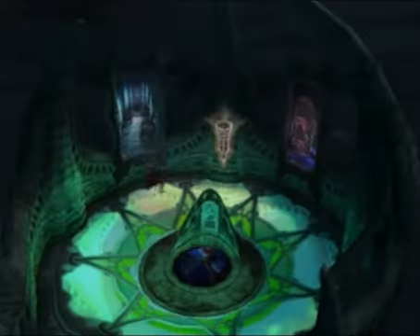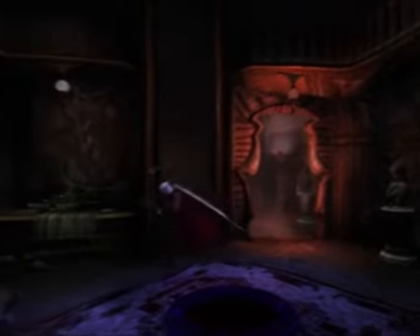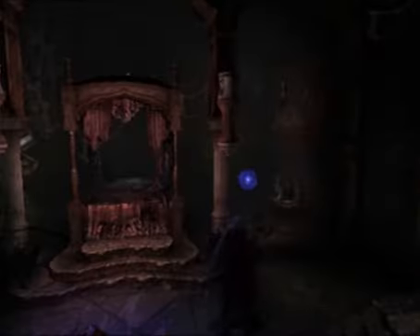Elixir is responding strongly to the other painting. And as we already read, we're going to get to stand before the mirror with Elixir to get to where we're going. The door has been vanished due to evil powers — scary. He says the same thing with the other door.